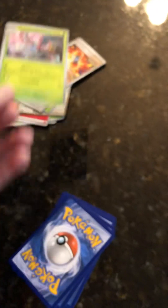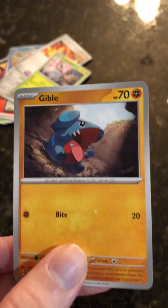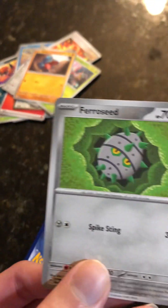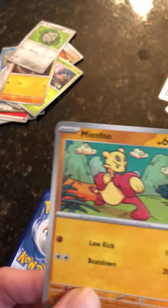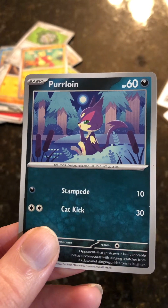Masquerain, 100 health points. Gible, 70 health points. Farfetch'd, 70 health points. Minfoo, 60 health points. Furlough, 60 health points.